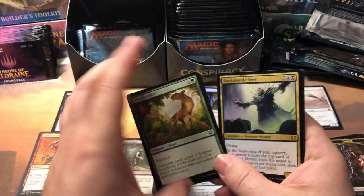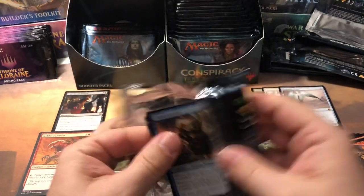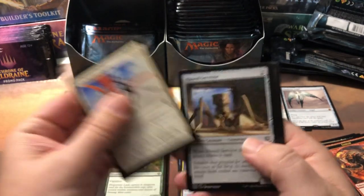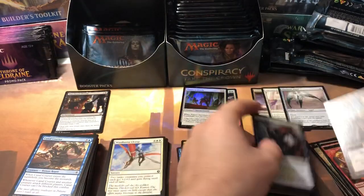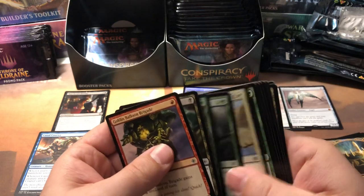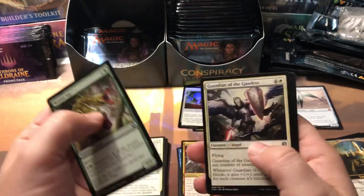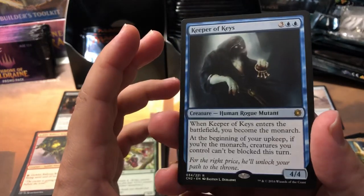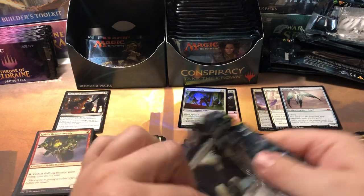Moving on. Windborn Charge, Rune Servitor, Spectral Grasp, and Adriana Captain of the Guard. Looks like we're getting all the bulk stuff now — started off good with the Platinum Angel and then kind of been going downhill ever since. There is Serum Visions in the uncommon slot in this set, which would be nice. Nissian Asp, Guardian of the Gateless — that's our foil — and Coordinated Assault. Keeper of Keys — that reminded me of Helloween's album 'Keeper of the Seven Keys,' old-school metal.